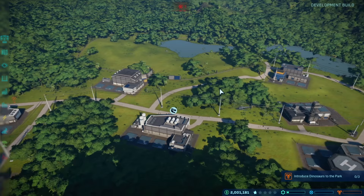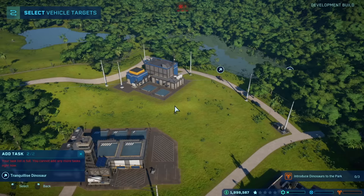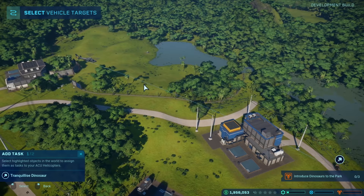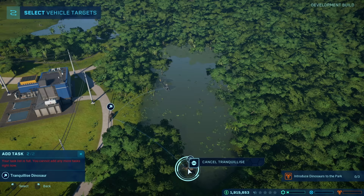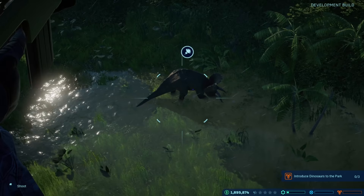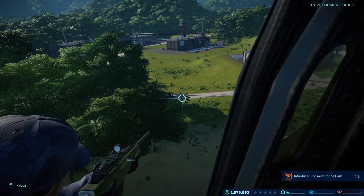So instead, we decide to let the game automate the tranquilization of this dinosaur — it will go and take care of it for us. Typically with fast-moving dinosaurs, that would be the best thing to do. You can set up to two tasks in the queue, so I'll set the other triceratops to get tranquilized as well. You can also see the people scattering because they're afraid. That one's out for the count. We're about to tranquilize Cera number two, and then add the final task for the other triceratops. There it goes — falls over straight. Now we're going to control this one because the triceratops doesn't like to move all that much. Bam — and it's gone.